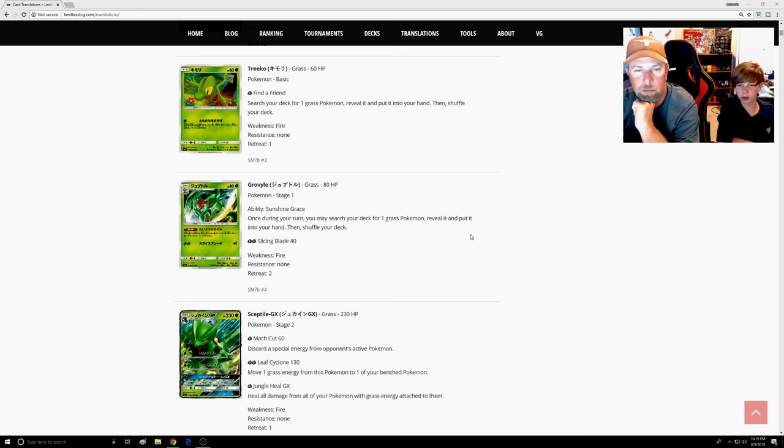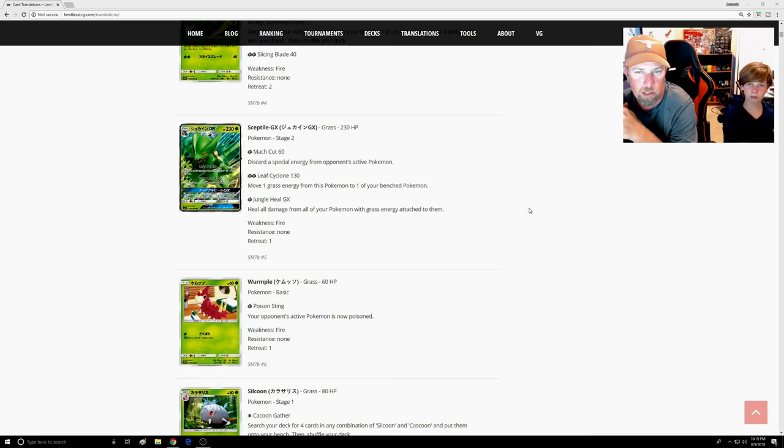Sceptile GX — first attack: one Grass, 60, discard a special energy. That sounds solid, especially against Zoroark decks only running four Double Colorless. Second attack: two Grass, Leaf Cyclone, 130 — move one Grass from this Pokémon to one of your Bench. I don't love moving the Grass because you have to find another one next turn, but it keeps energy on the board. Two energy for 130 is really good.